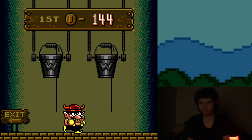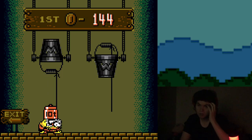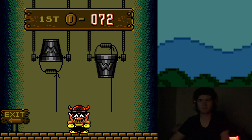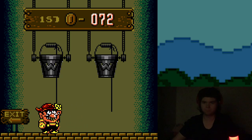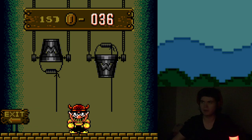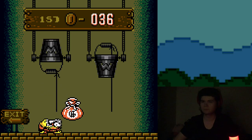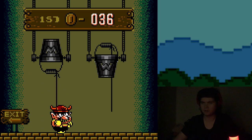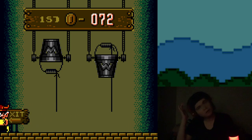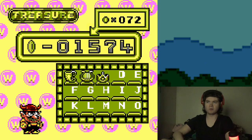We're gonna go all in again — I ain't backing down until I get a good amount of money. Oh no, Wario, you're kind of not looking too good here buddy. I'll take that — 72 coins. I lost half my money. I think that's the level you use to grind — you just keep filling up those birds, you get 30 coins each time.